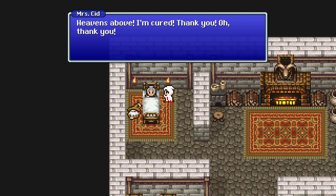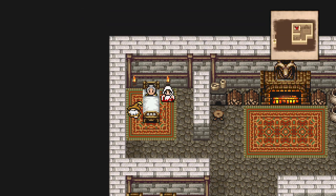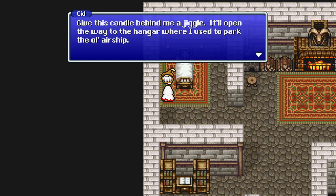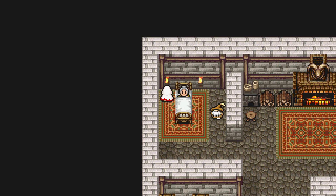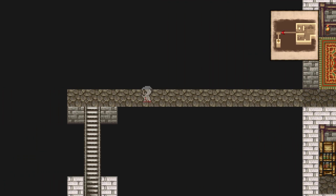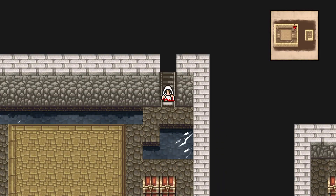'Heaven's above — cured! Thank you, oh thank you! You went out of your way to help my husband and me, I can't thank you enough.' Cid says: 'Looks like I owe you one again. Hey, give this candle a jiggle — it'll open the old hangar where I used to park my airship. Help yourselves to anything you find down there.' Give it a jiggle and go through the secret passage to the secret airship hangar.